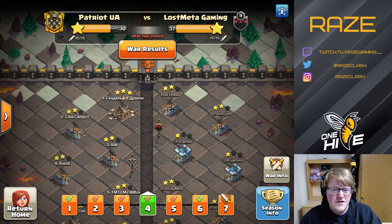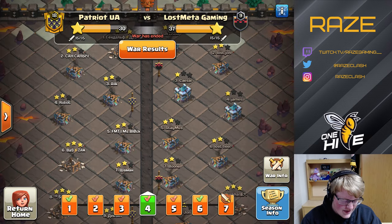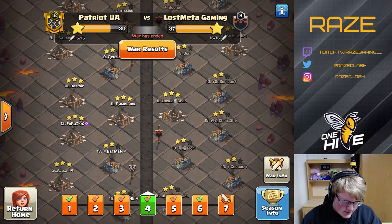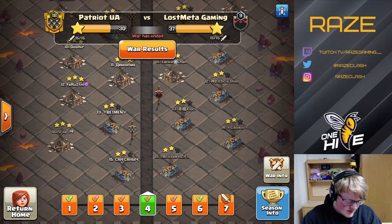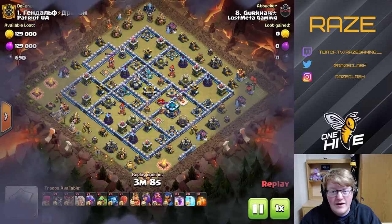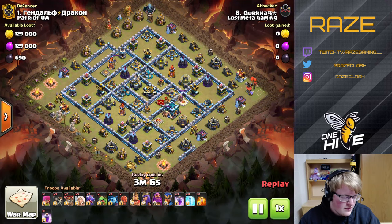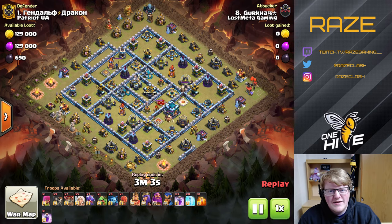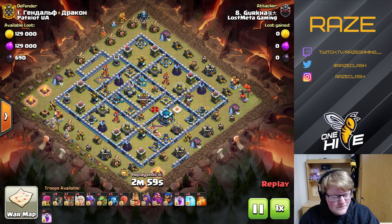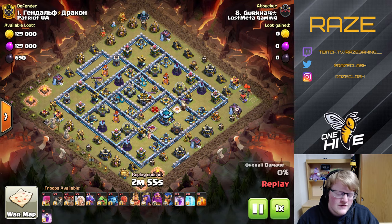Hello everyone and welcome to another Clash of Clans video. Today we are looking at Patriot UA and Lost Metagaming — they had a war during SCCWL. They were nice enough to give me a spot in the clan to watch these attacks and show them off to you guys. The theme here is queen charge dragons.